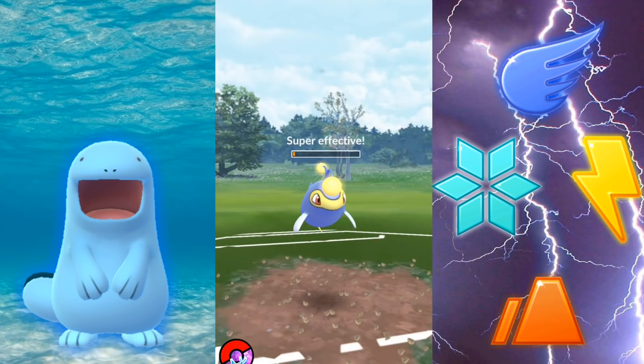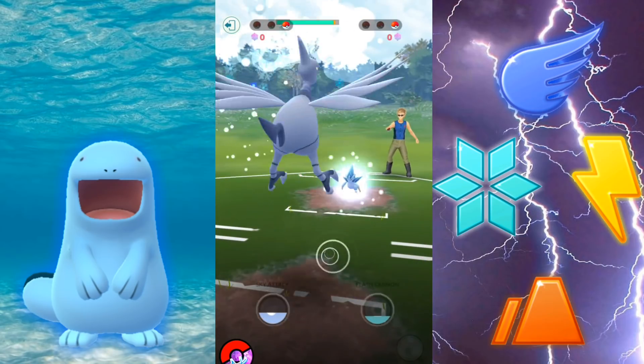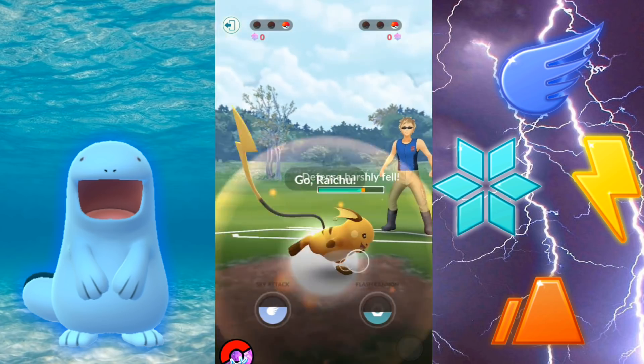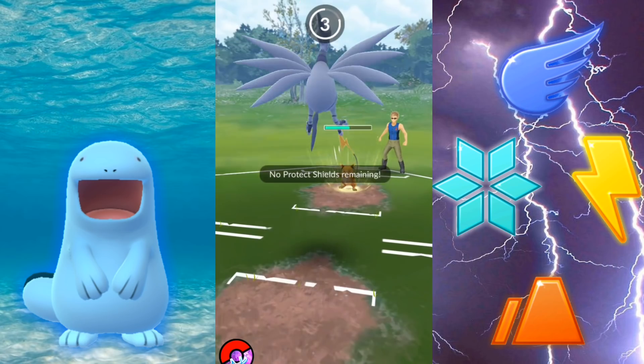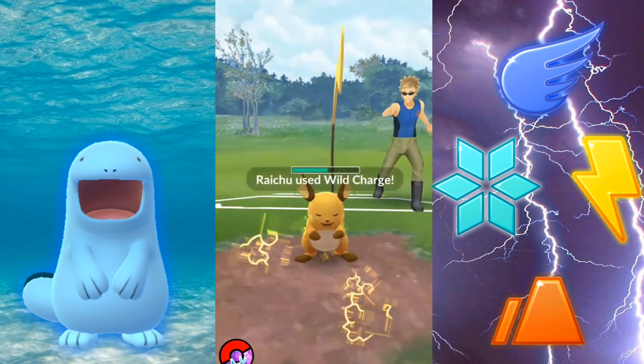You're going to see here that the defense-lowering stat I put on that Raichu did stay, even though it retreated. There you go — you were able to hear the sound, and it even showed 'defense lowered' when it came back in. I did not use that move again, so it does certainly stay.